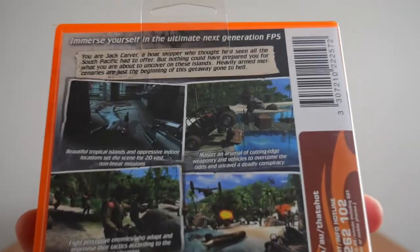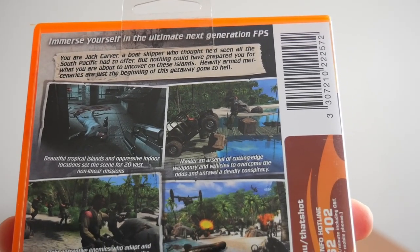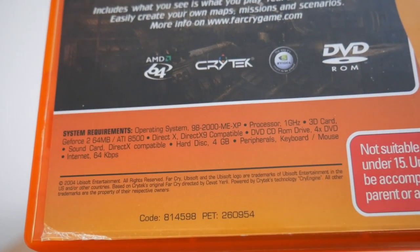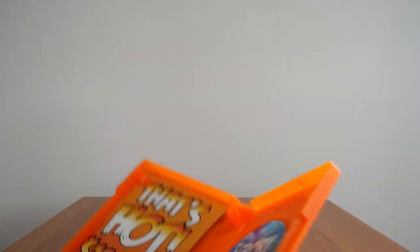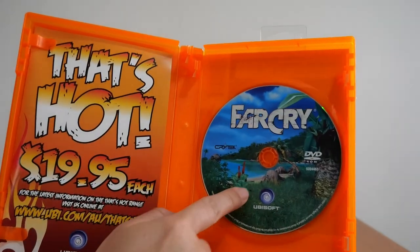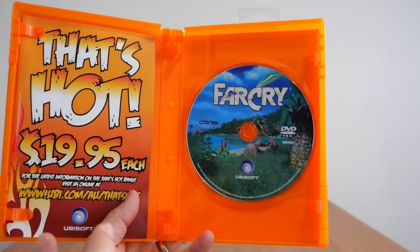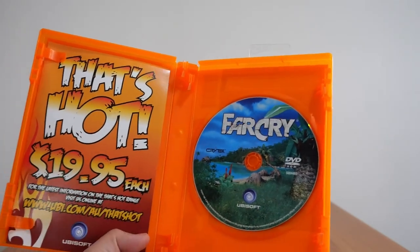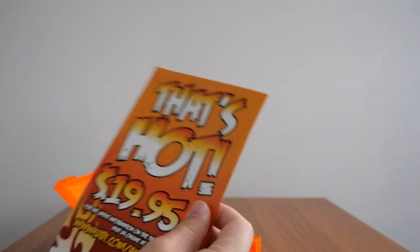And here is the back of it. 'Immerse yourself in the ultimate next generation FPS' — yeah, they weren't kidding about that. There are the system requirements for playing the game. If I open it up, you only get two things inside: the game DVD, and the CD key is actually printed on a sticker stuck to the case behind the disc. Then you've got the That's Hot flyer, advertising games for $19.95 each.